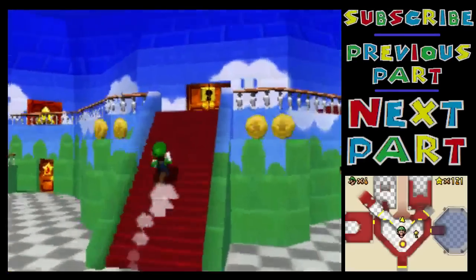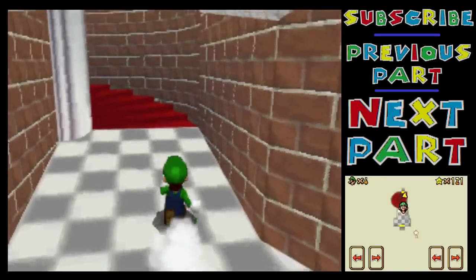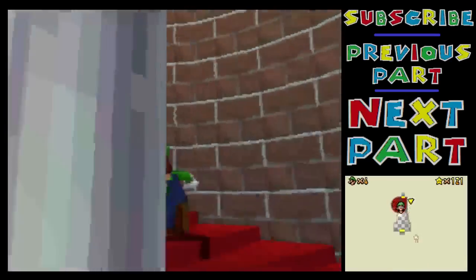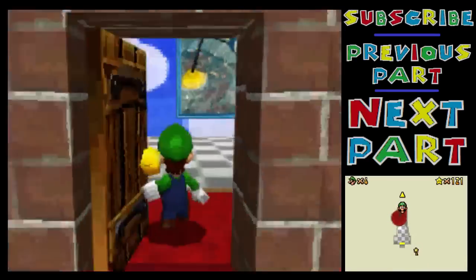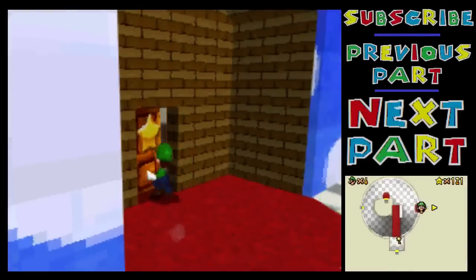Hi everyone, welcome back to Mario 64 DS. The first thing you'll notice is that I'm still Luigi. Normally I would get rid of him right away because, as I've said before, he sort of takes away some of the challenge. But I'm going to keep him with me just for a moment because the first star I'm going to get is in Wario's level.